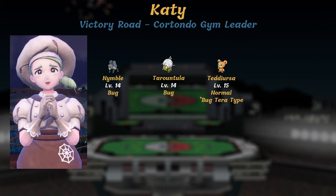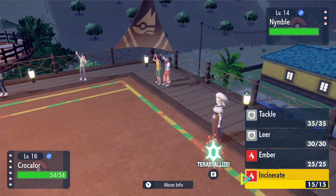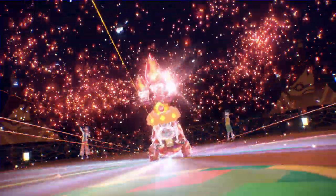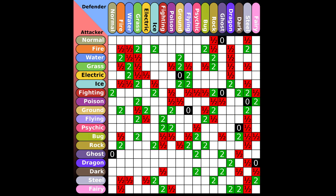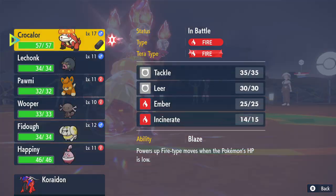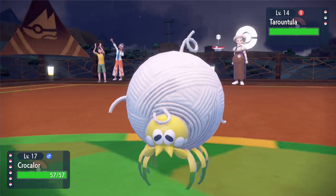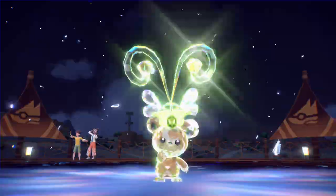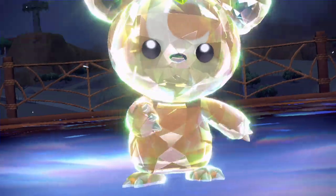The very first gym any beginner should tackle is in Cortondo. Katie uses bug type Pokemon — Nimble and Tarantula at level 14 — and her ace is a level 15 Teddiursa with a bug Terra type. The bug Tera means fighting type moves go from super effective versus Teddiursa to not very effective against this bug Teddiursa. Just keep in mind there's usually some logic between the Pokemon and Tera type combination gym leaders use, either to cover weaknesses or enhance offense. Every gym leader has a type and they're going to Terastalize their ace into that type.